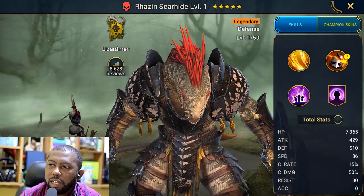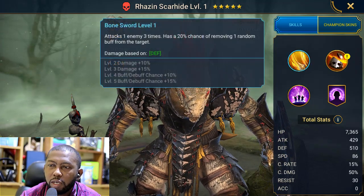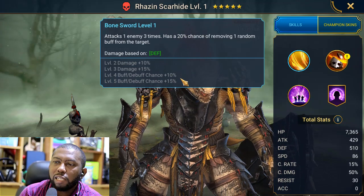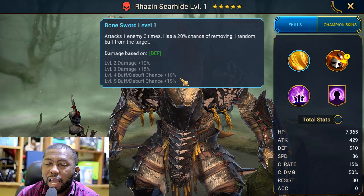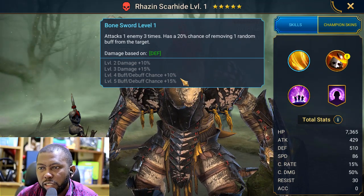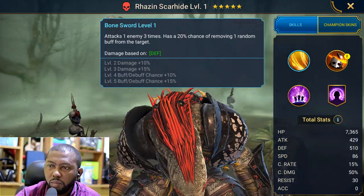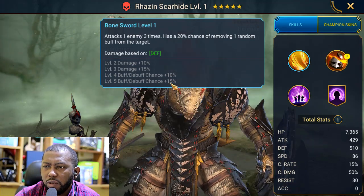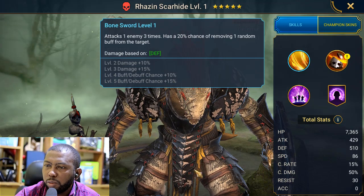That's Rhazin Scarhide. If this is your first time noticing this champion, his A1 can remove the increased attack that the boss places on himself, and that's what I need him for the most. Currently for my nightmare clan boss, I have no champion that can remove that increased attack buff. He's on a low chance, so you need to book him — when booked, it has a 40-55% chance of removing that buff.